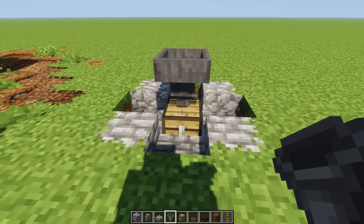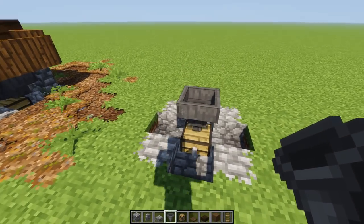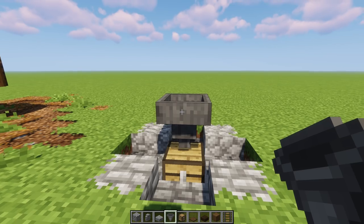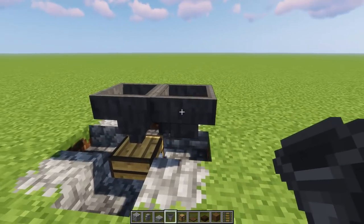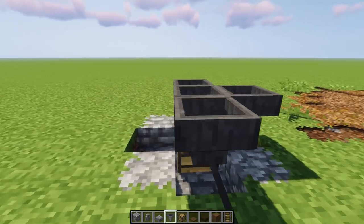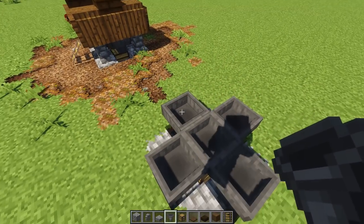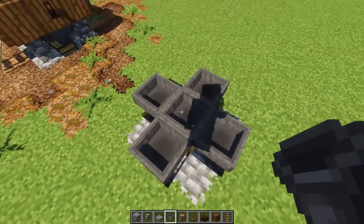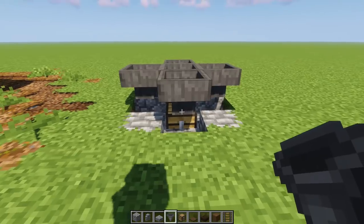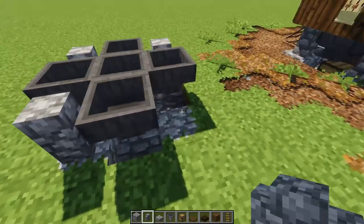On top of the chest, put a hopper facing down into it — make sure the hopper is facing down into the chest. Then grab extra hoppers and shift-click them to the center hopper so they're all facing inwards. Do this on all sides — this is your little egg collection system. Now any time a chicken drops an egg, it'll go straight down into that hopper, perfectly connected.